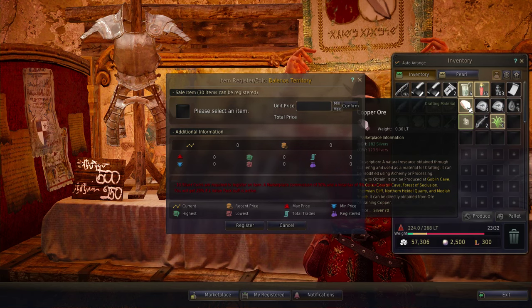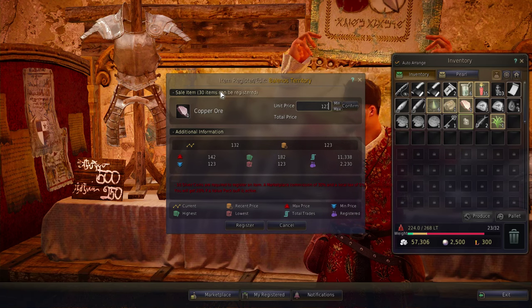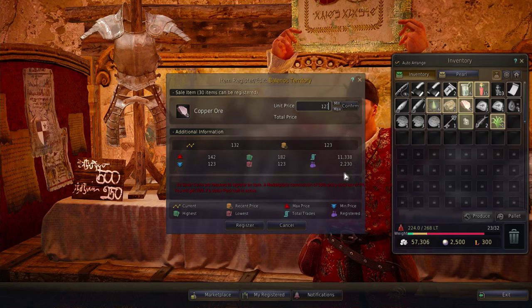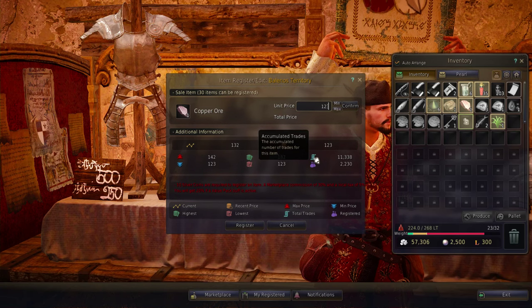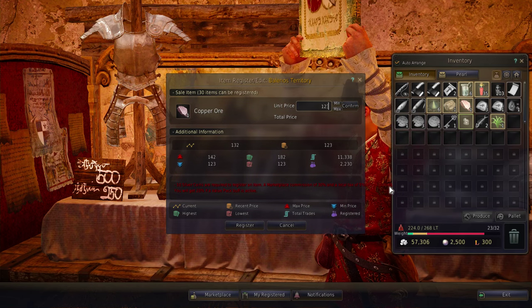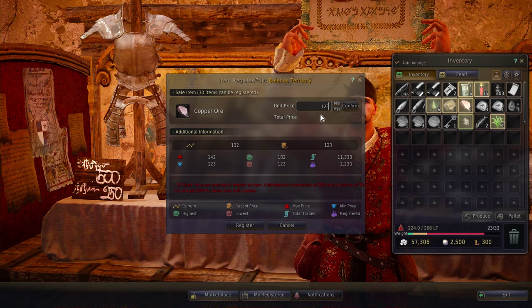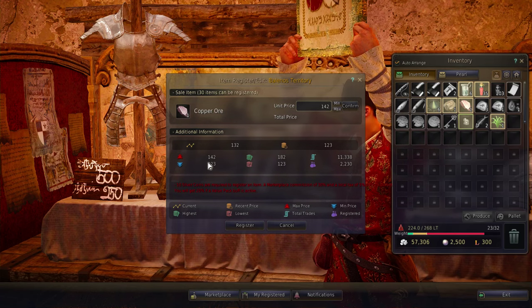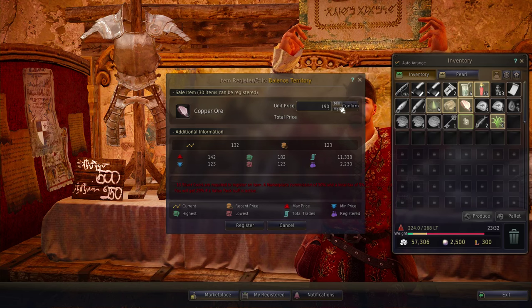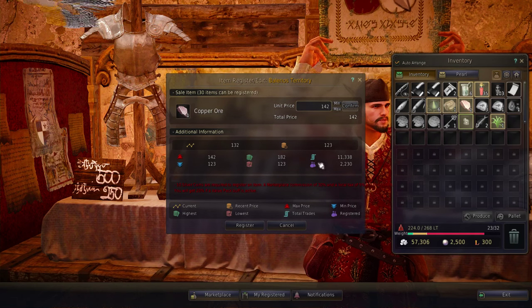To register more items, for example I want to sell this copper ore — right-click it to bring it up. You can't click and drag; you can only right-click. There are 30 items that can be registered, so you can't register more than 30. You'll see the max price, min price, highest and lowest registration prices, accumulated trades — how many have been bought — and how many are currently posted. 10 silver coins are required to register an item on the marketplace. A commission of 30% and a local tax of 5% will be applied, and you'll get 20% extra if a Value Pack buff is active. So by using the marketplace, you're going to lose a percentage to commission and local tax.